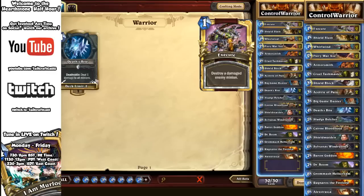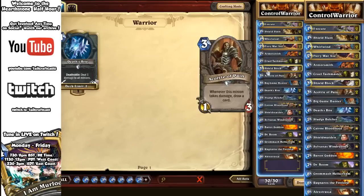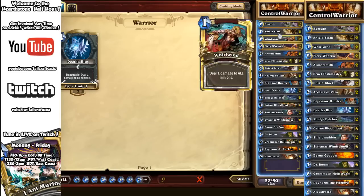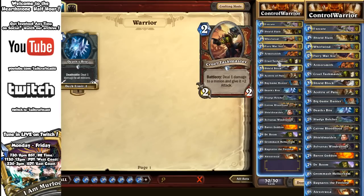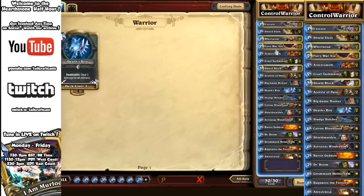Ideally, Execute is used on high-mana, high-priority targets. Shield Slam combos well with Shield Block, armoring up with your hero power. Shield Slam can remove other targets, Whirlwind can remove lower targets, and also give you more armor with Armorsmith and help you draw cards with Acolyte of Pain. Fiery War Axe should be used and mulliganed for heavily against rush decks.